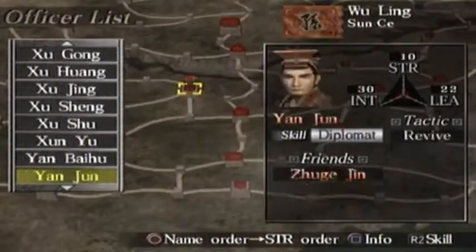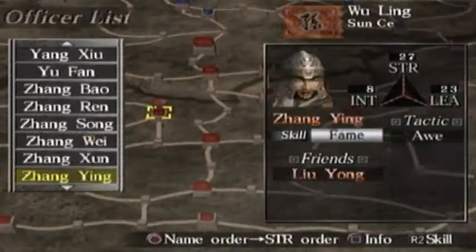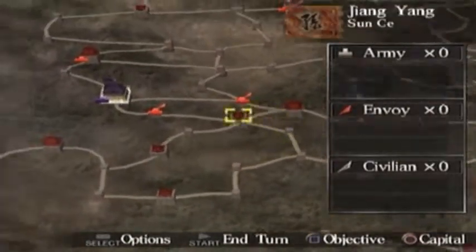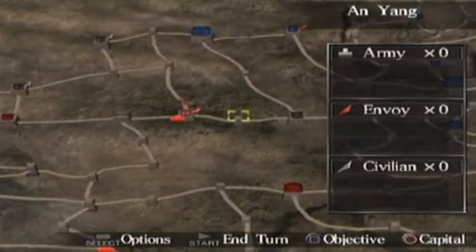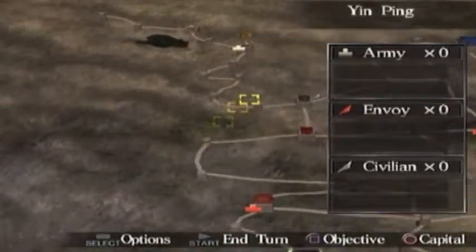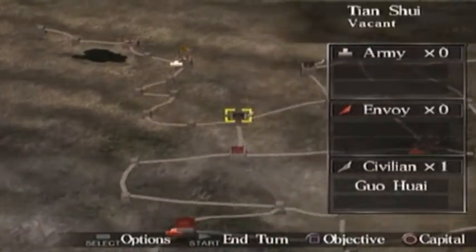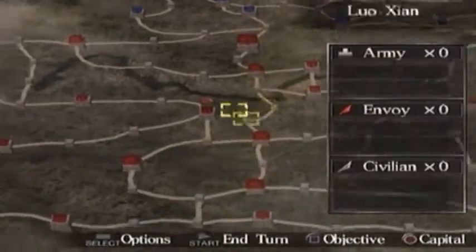We're slowly making our way to the north and it's going to really pay off eventually. Zhang Lu is going down next episode, so join me then — it's going to be good times. Then we're going to come up here to the north and take on Ma Teng, who's also going to go down. We're going to take all of Tian Shui and Wei Zhang — we're going to take it all. It's all going to be mine, all going to be red. See you guys next time.